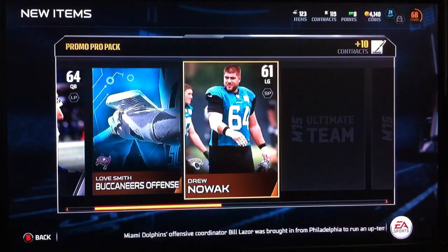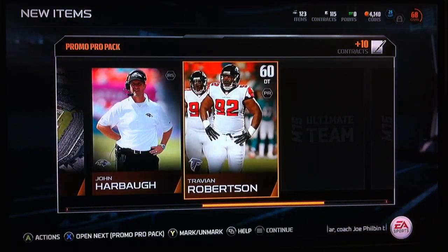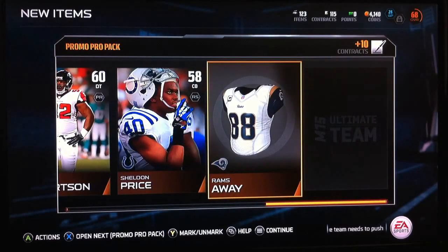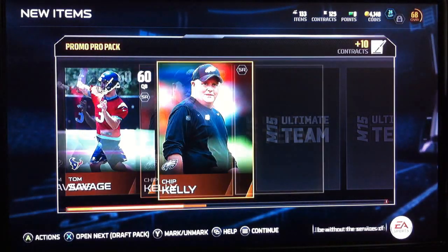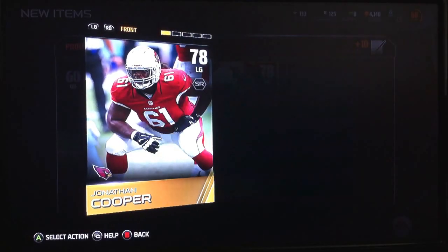Buccaneers offense, Left Guard, Raider Stadium, Jim Harbaugh — or John Harbaugh for the Ravens — a Defensive Tackle, a Corner, Rams jerseys, and a Wide Receiver. Opening up the next one. Quarterback, Chip Kelly. Let's check and see. Yep, got another starter.